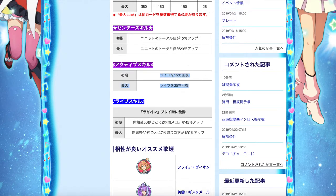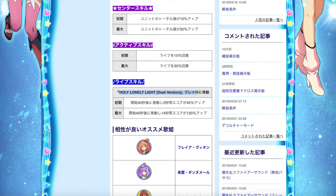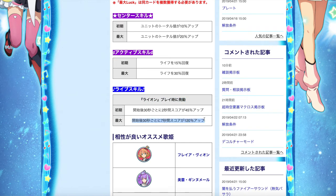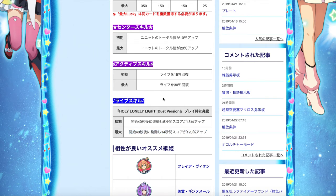The only difference between both episode plates is one activates in Lion, and the other activates in Holy Lonely Light Duet version. The skills are exactly the same — at the 40-second mark for 14 seconds, your score is boosted by 120% up. However, the activation timing differs because Lion is for long-duration songs, while Macross 7's Holy Lonely Light version is for short-duration songs.